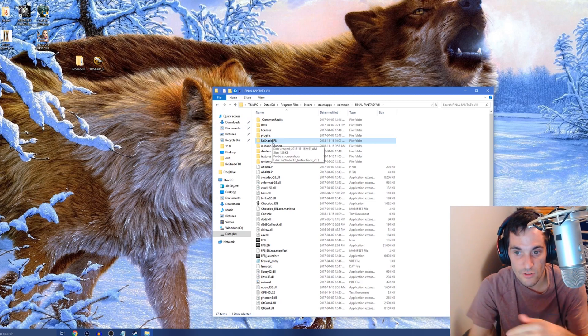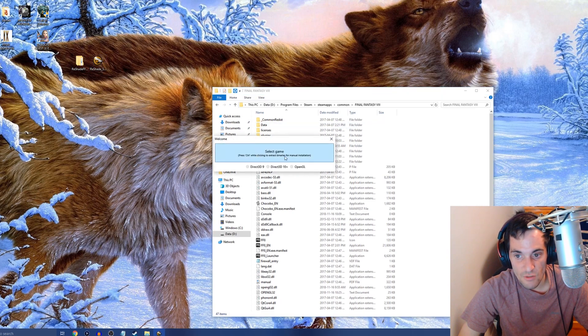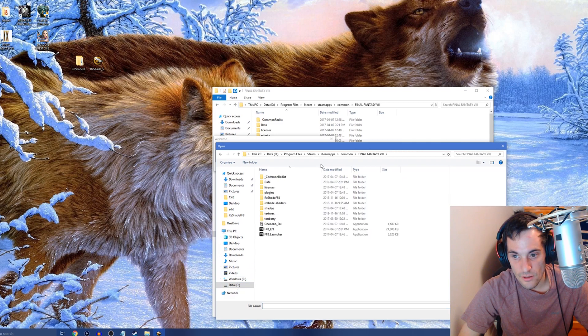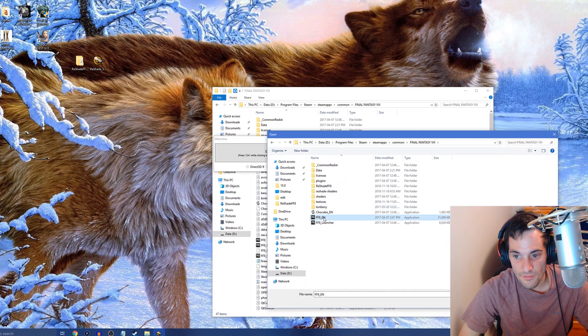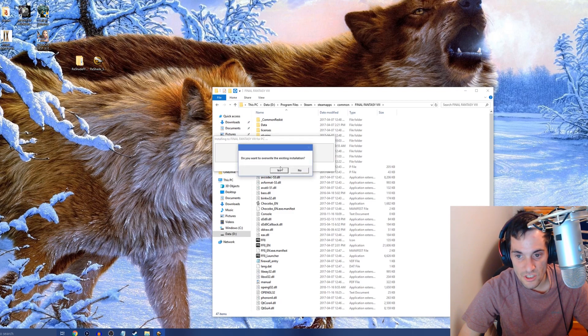ReShade is optional — you don't have to do this; it's only if you want to try out different shaders to make the game look nicer. Open the ReShade installer you downloaded from the ReShade website. Click Select Game, go to your Steam Apps > Common > Final Fantasy 8 folder, and select FF8_English (or whatever language yours is). It will say 'Installing to Final Fantasy 8 for PC', then select OpenGL. If prompted to overwrite an existing installation, click Yes.